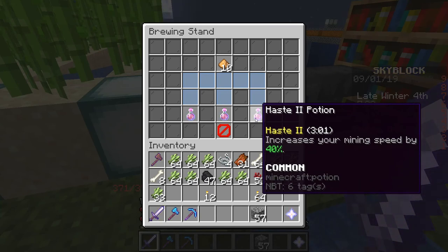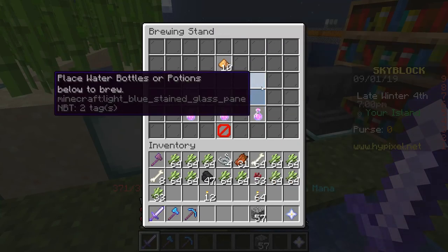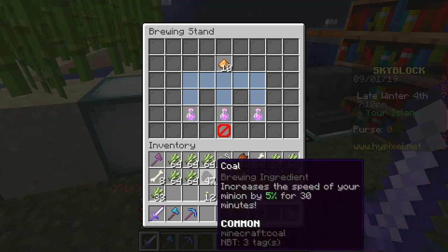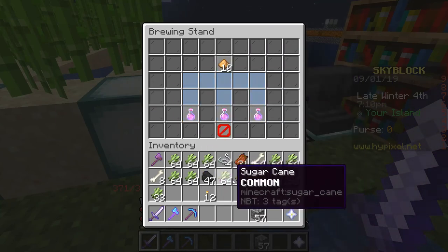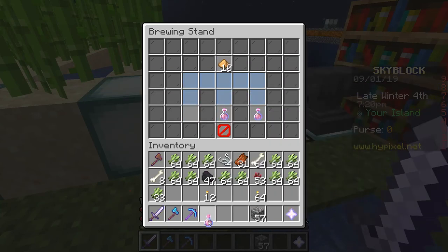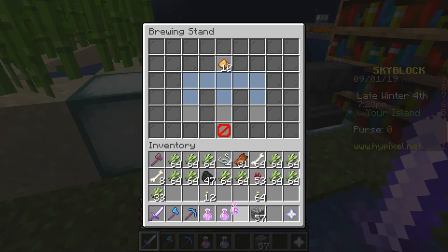All you need is a water bottle with nether wart in it — that'll create an awkward potion. Then with those awkward potions you put in a piece of coal. Then once that's done brewing, you take those same potions and put in a piece of glowstone dust, and it will create your haste 2 potions. Pretty simple.